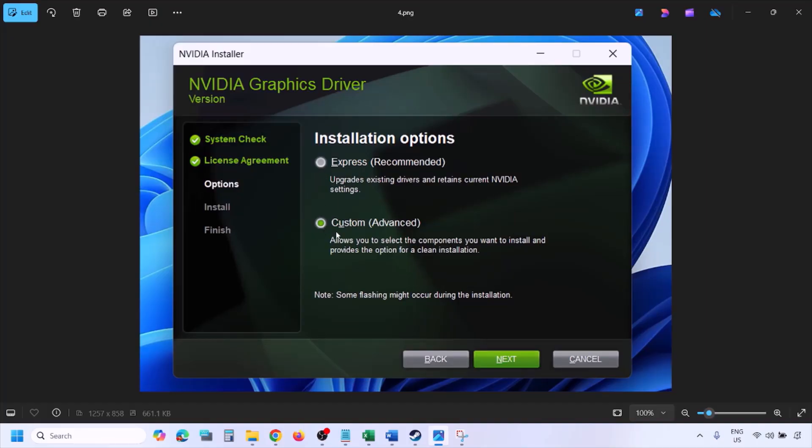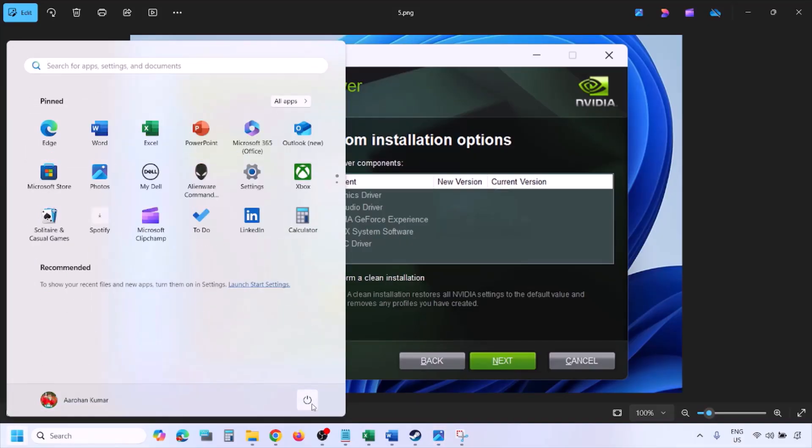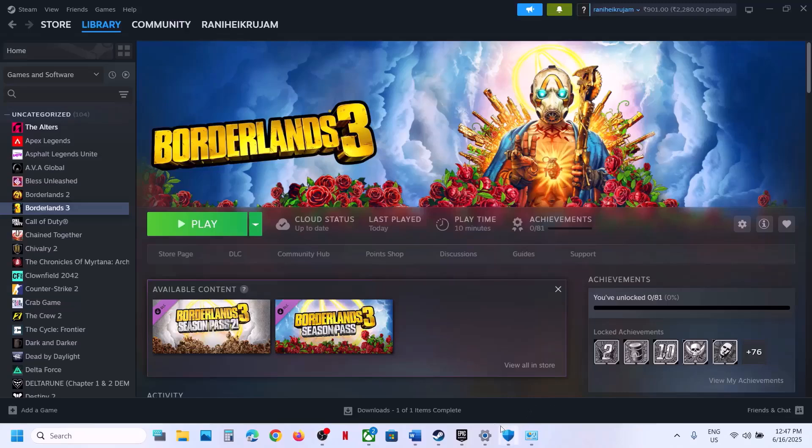Once you run the EXE file you will see a screen — click Agree and Continue. Select the Custom option (Express is selected by default), click Next. On the next screen, put a check on the box which says Perform a Clean Installation. Click Next and let the installation complete. Once done, restart your computer and then launch the game.